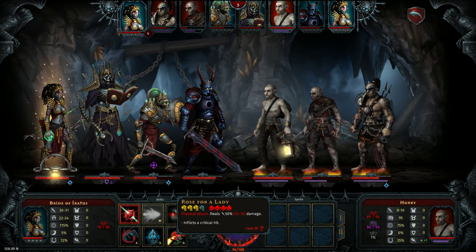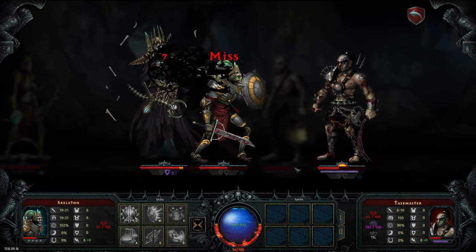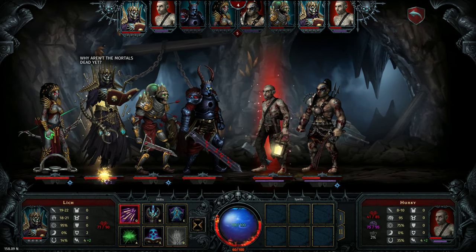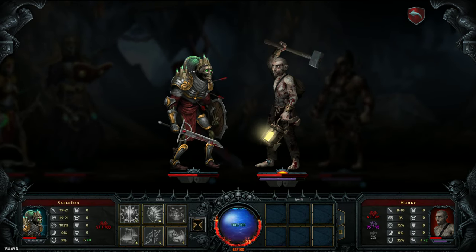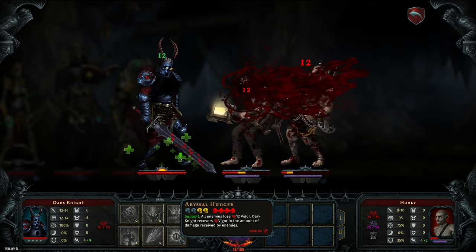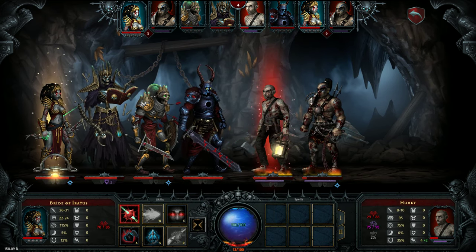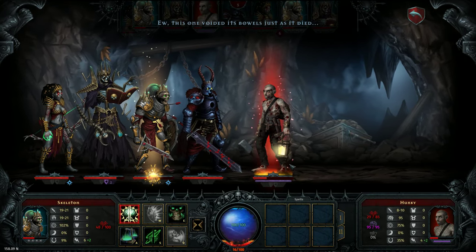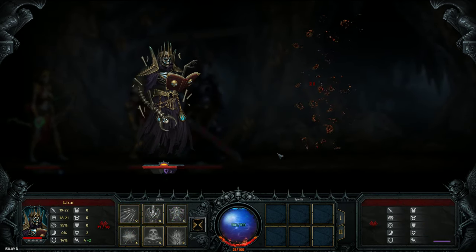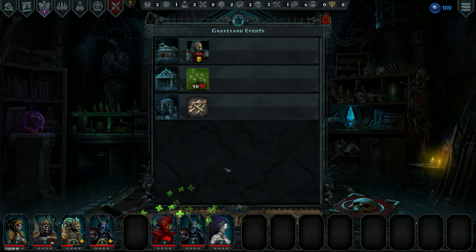I could have her go ahead and use Rose for a Lady here — that gets rid of him and puts some damage on the others. I'm tempted to have him heal up. This ability makes all enemies lose 12 vigor while the Dark Knight recovers that vigor from them, which is a good way to get him back to full health. That'll make it easier to have him go into another battle — now we have him at full health for next time. We really are getting less parts on this difficulty, as stated.